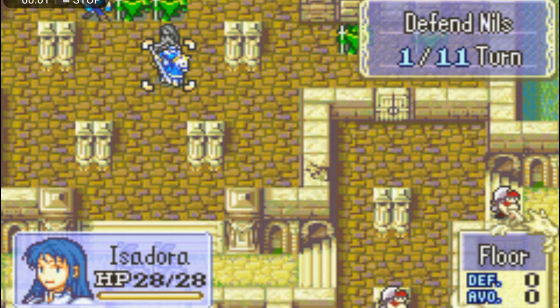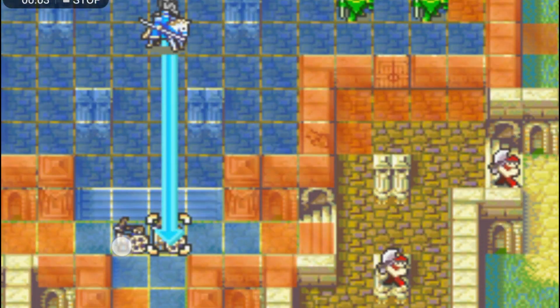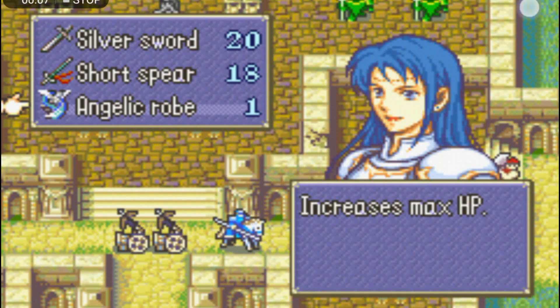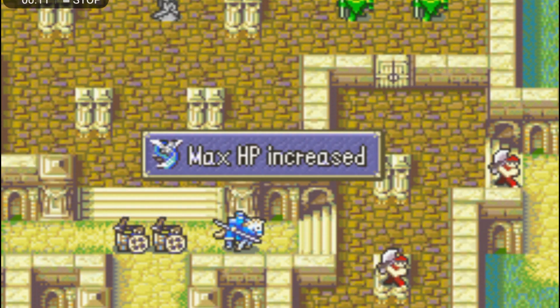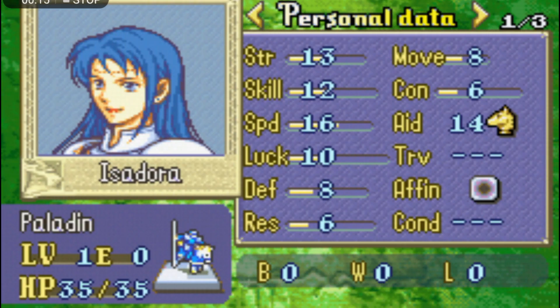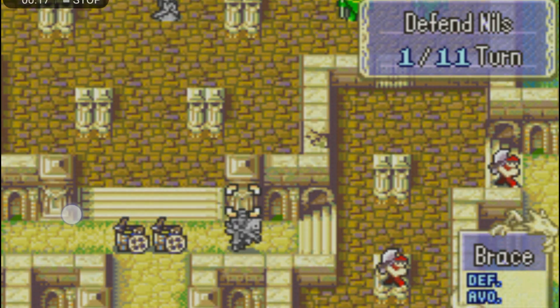Her durability is admittedly not as good as that of Marcus or a promoted Kent, Sain, or Lowen, but she does come with an angelic robe which can increase her hit points to a respectable 35, letting her take another hit or two. And like I mentioned, she comes with a Short Spear so she immediately has access to ranged weapons, letting her take one less hit on player phase.